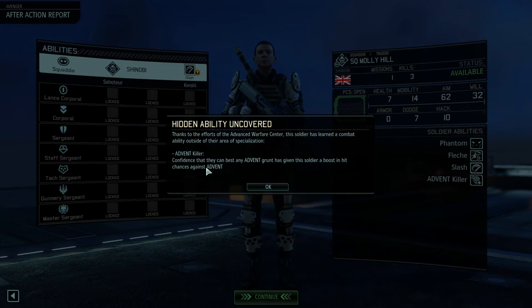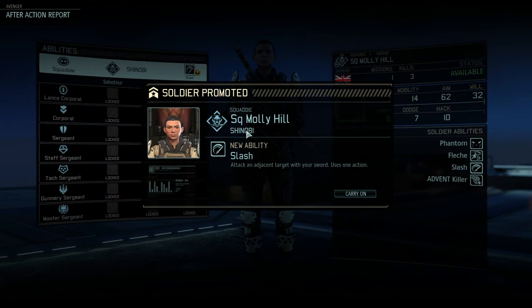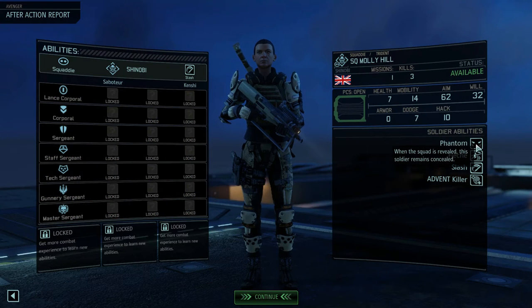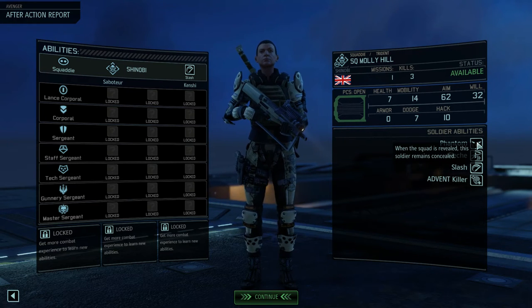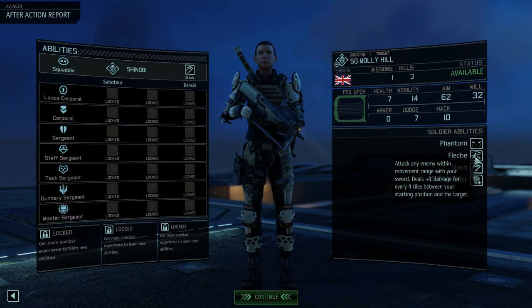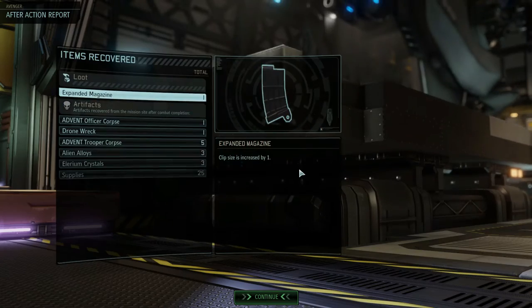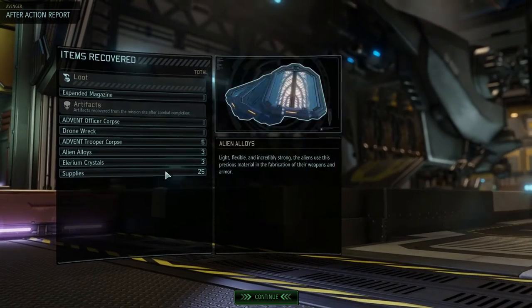Rookie Hill is an Advent Killer — confidence they can best any Advent grunt gives a boost in hit chances against Advent. She is a Shinobi, one of my favorite classes from the Long War mod. She has Slash — attack an adjacent target with your sword. She has Phantom — when the squad is revealed, this soldier remains concealed, which can be a curse and a blessing. She has Flesh, which is a great attack I use all the time. We get an expanded magazine and a bunch of corpses, some supplies, Illyrium crystals, alien alloys, and five trooper corpses plus an Advent officer corpse — but no Sectoid corpse.